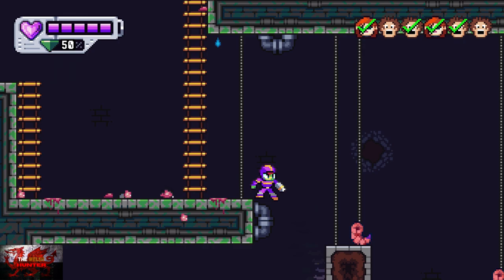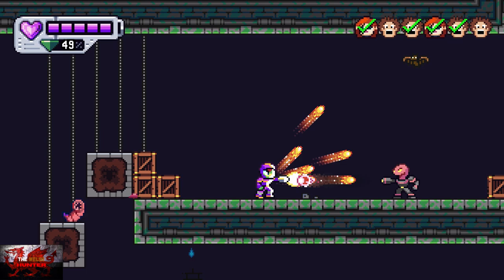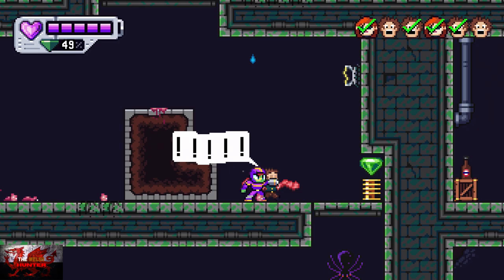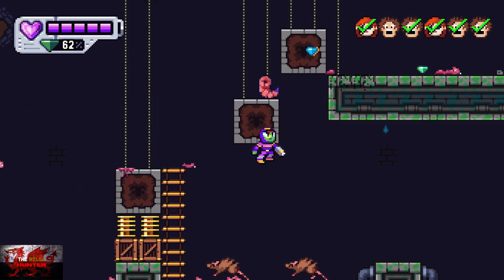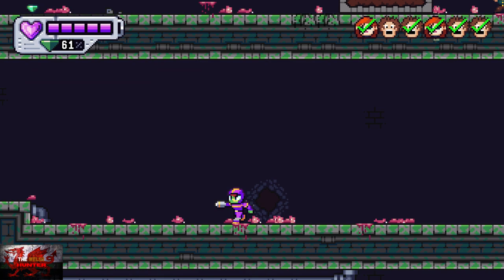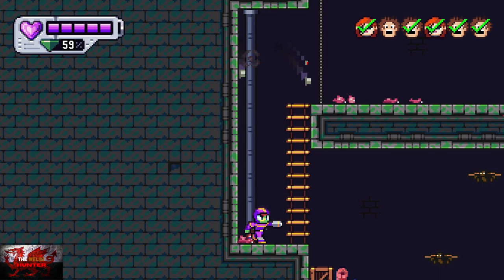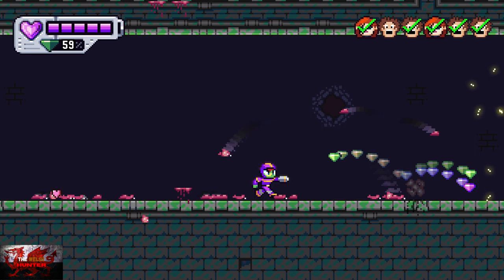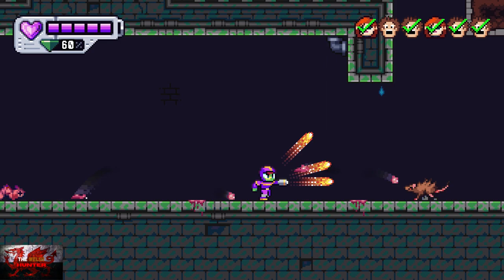Drop down here and then platform all the way to the right to find the next person. Jump up. I'm not going totally nuts with the shooting because the percentage is just going down, and it comes in much more handy for the final two levels. Keep on heading to the right, head up. There's really only one path you can go in these first couple of levels. Don't drop down where the skull is, because skull equals death.